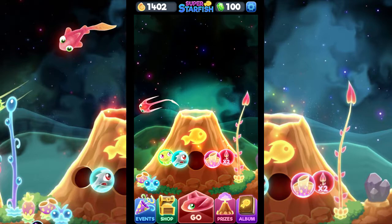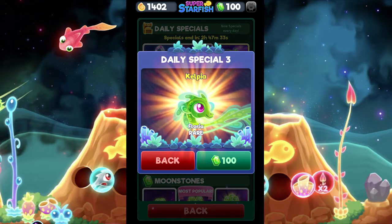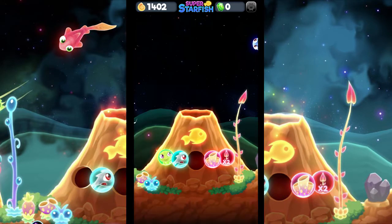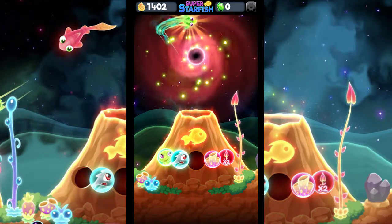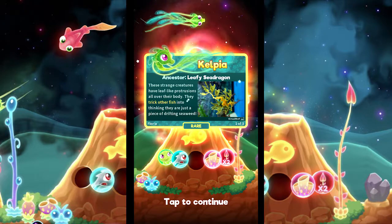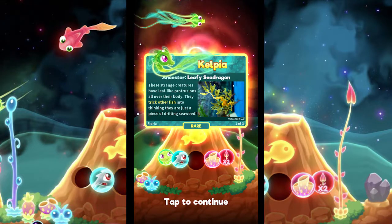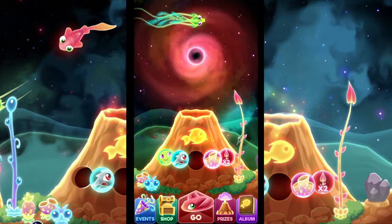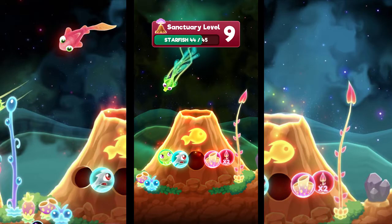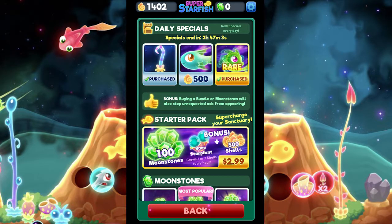Let's buy that — the seahorse — the Kelpia, or its name is Zoria, the leafy sea dragon. They trick other fish into thinking they're just pieces of driftwood.